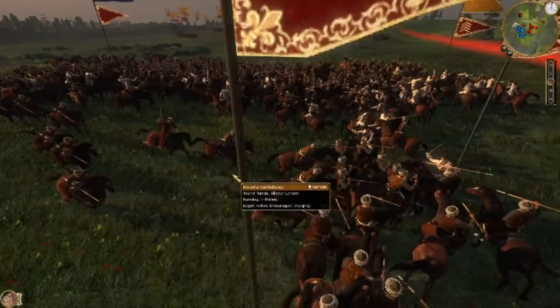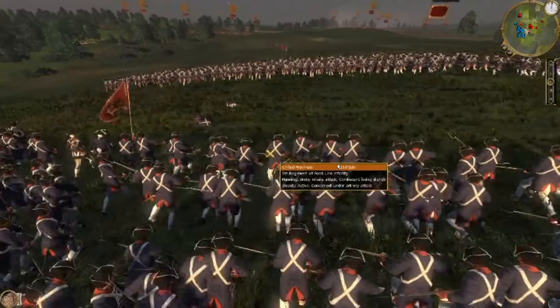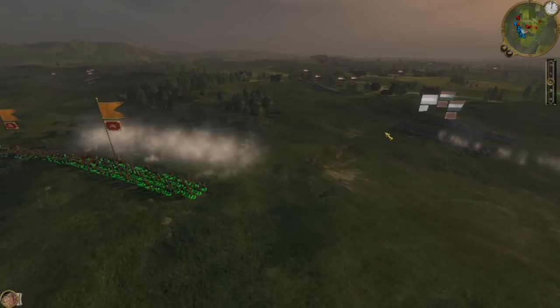I do a very lazy encirclement of this cavalry unit, barely bothering to get behind them. Maybe that was enough to apply a morale shock. It looks like we're going to win anyway, and you can see their units are just all over the place. Many of them are going to be low enough morale-wise that we can route them by just hitting them with the artillery a bunch of times.